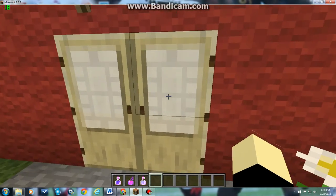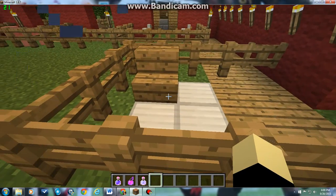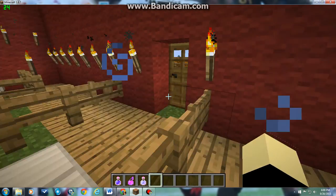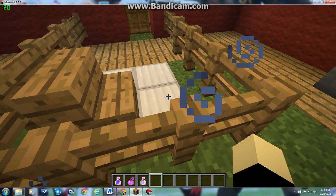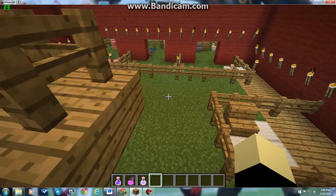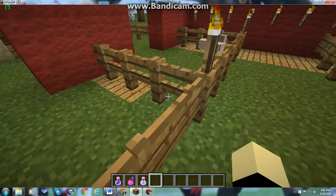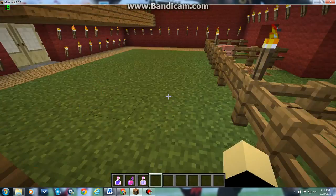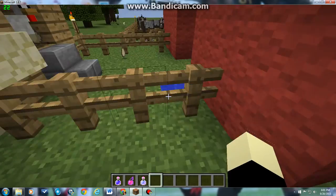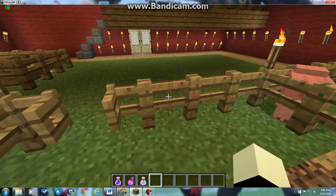Second, we're moving on to the barn. If you're wondering what this is — the cows are out there, so this is where you come in and milk them. There's wheat up here. Then we have the pigs, rabbits, and chickens — though I don't know why there's only one rabbit.